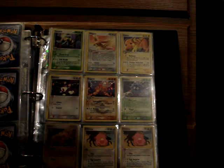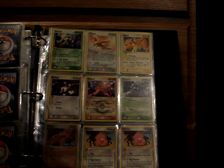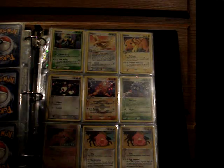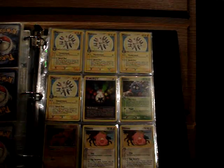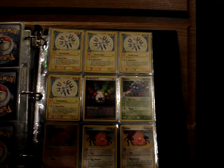From Fire Red Leaf Green, the Holos are Beedrill, Pidgeot, and Raichu. The Reverses are Rattata and Dugtrio. The non-hollow rares are four Magneton, Multi-Energy, Tangela, and two Chansey.